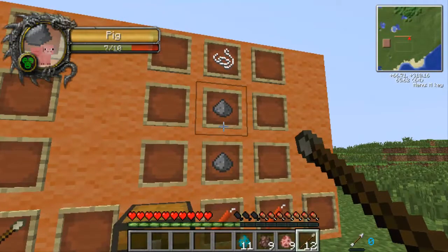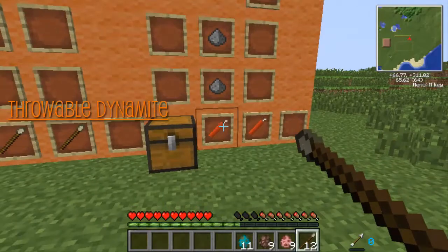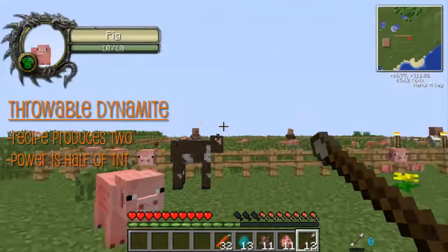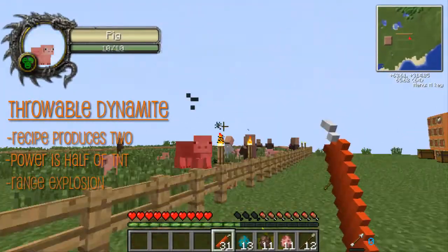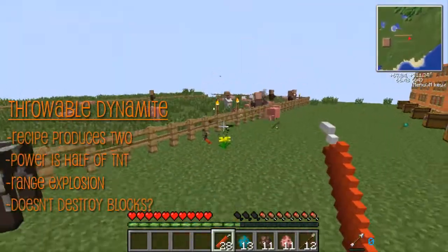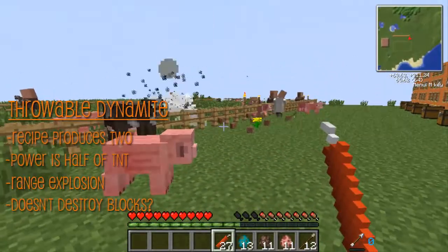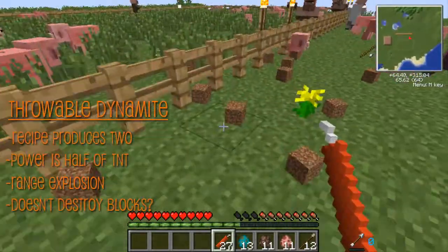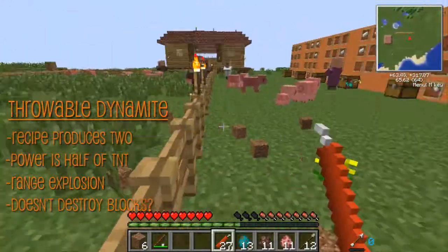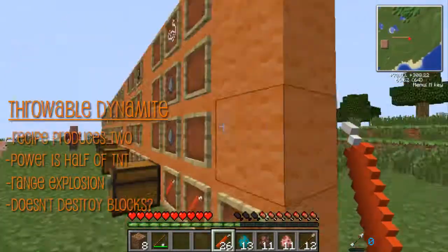And now we have the good old dynamite. But this is throwable. When you make it, two get crafted. It's only half the power of regular TNT. But it's throwable, so what are you going to do? It does seem to destroy blocks. I'm picking up dirt but I don't quite get it — could be a small bug with the actual server right now.